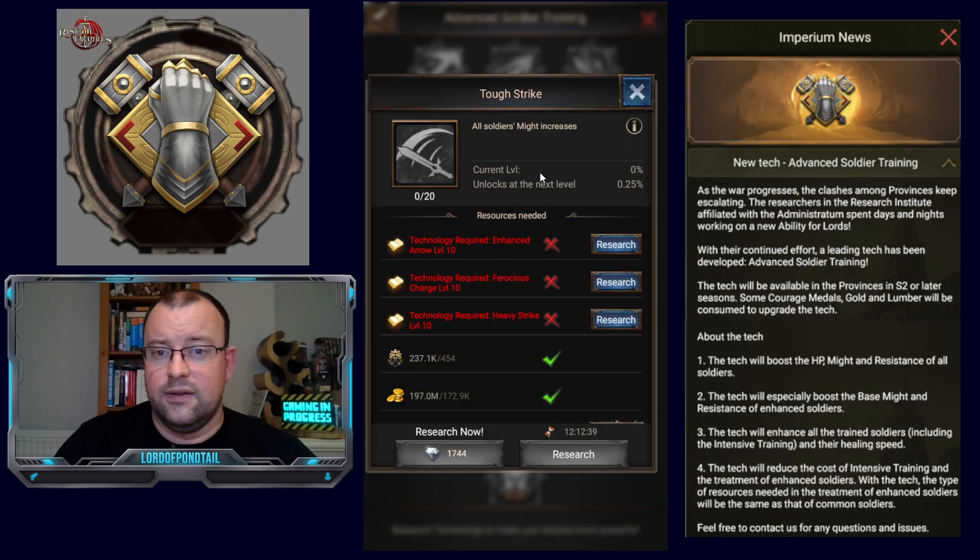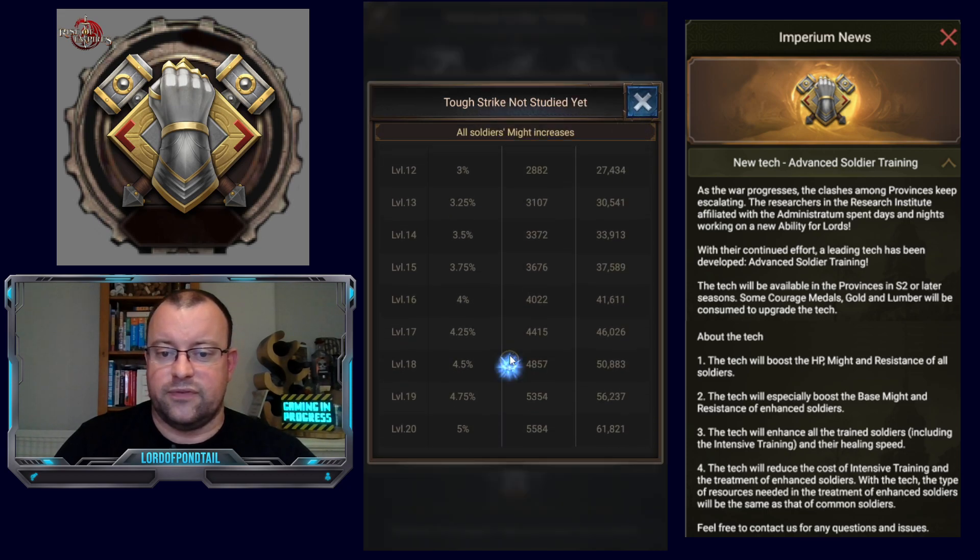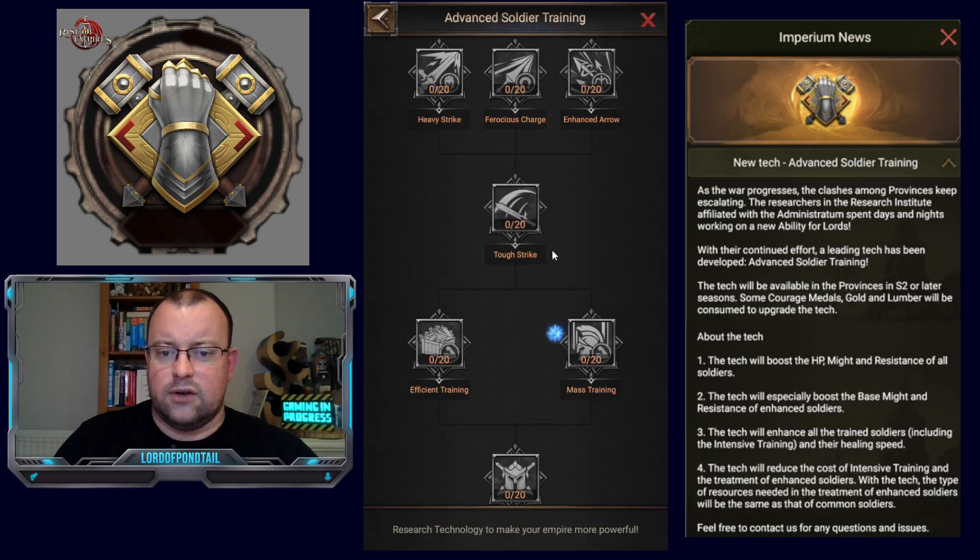Tough Strike buffs all soldiers' might again — that whole section is just increasing every soldier's might by 5%, so the entire first section is focused on might.